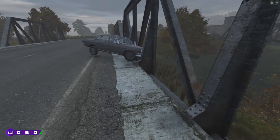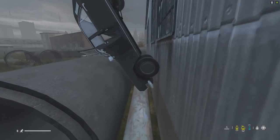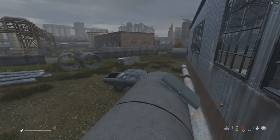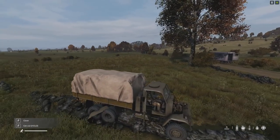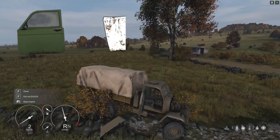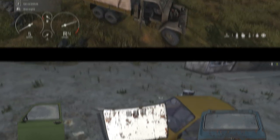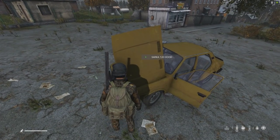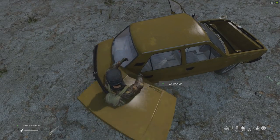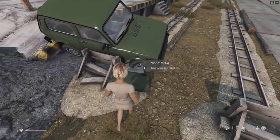Did you know that you can get your vehicle unstuck in almost any situation using this technique? It will not only free your vehicle, but can also be used to flip your vehicle back onto its wheels. The best part is all you need can be found on the vehicle itself, requiring only a single door, hood, or trunk. Whenever you get stuck and your vehicle won't move, open a door, hood, or trunk and you'll get the option to take it off, disconnect it, and bring it to your hands — then place it under one of the wheels.